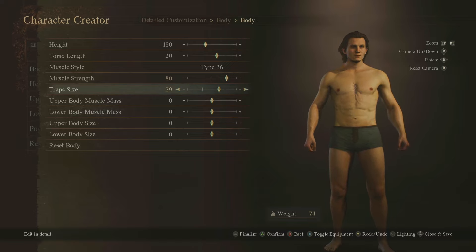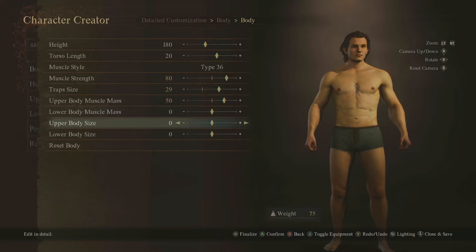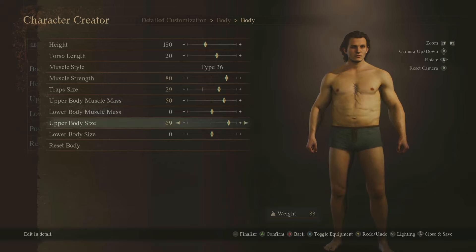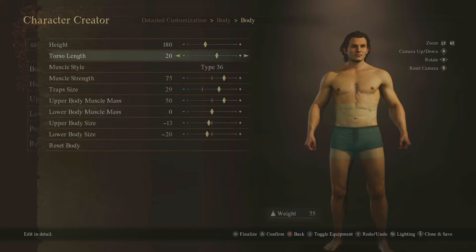Upper body muscle mass — wow, this is ridiculous, I've not seen this in a game before. This creator is amazing. We've got upper body size, lower body size — thick thighs — and we can see the weight at the bottom. Adding muscle size doesn't seem to actually add to the weight value.